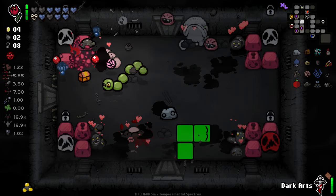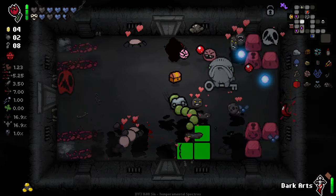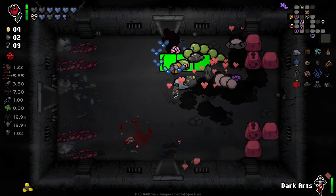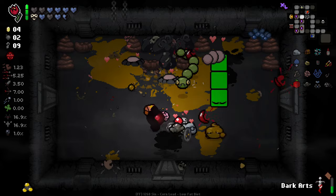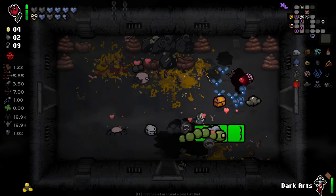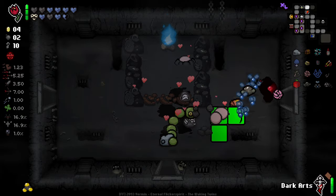The fact that blue flies can't get through these red blocks is even more annoying. This is such a chaotic run. Maybe that little bible trinket that I got smelted is the thing that's summoning all these little wigglers — maybe it's that, though I'm not entirely sure.